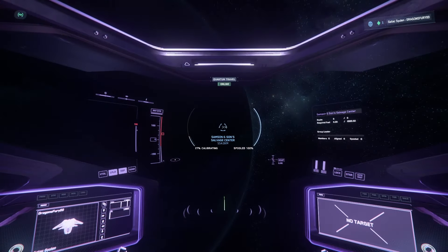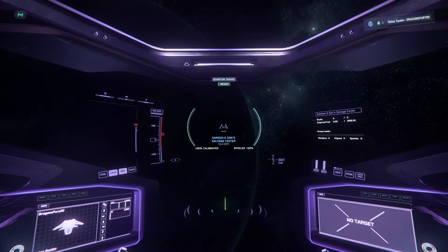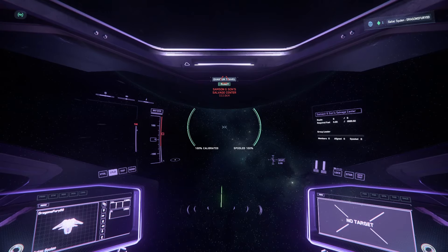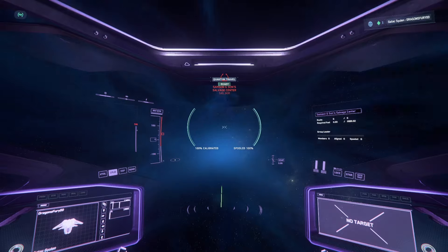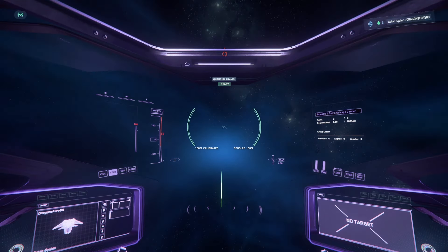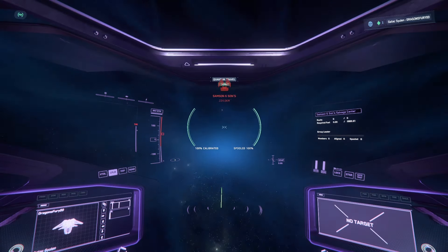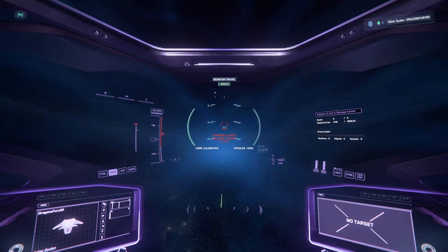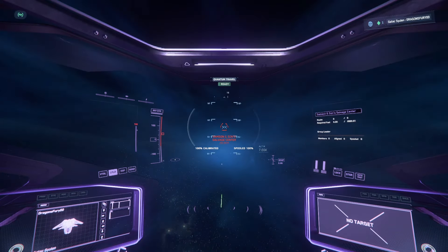One thing I love about the new map is it plots everything right for you, so you can easily navigate. If you don't know what you're looking for, you can use the search function. As you're coming in, this is unprotected space, so you want to make sure it's safe and you feel comfortable, because you are selling illegal products.